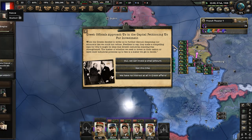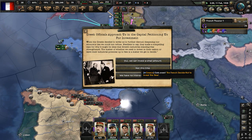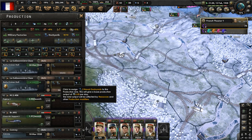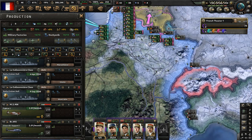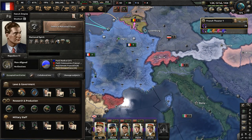Greek officials are approaching us petitioning for investment - okay, sure, invest a small amount, why not. Free dockyards - put one on convoys and another on the La Galissonière-class ship. The French Empire has been proclaimed. We are now non-aligned in ruling ideology, the country is called the French Empire. We kept the old flag, but it is what it is.